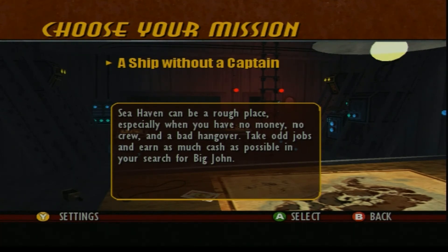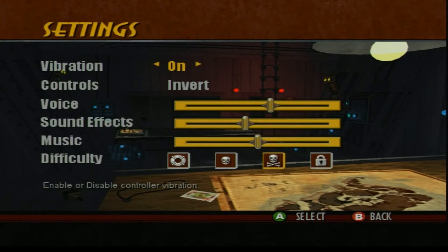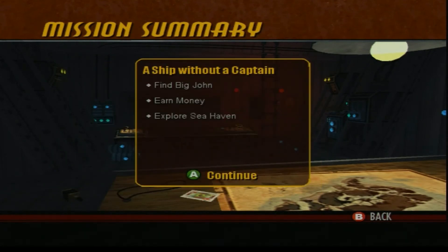The first mission of the game is 'Ship Without a Captain.' Sea Haven can be a rough place, especially when you have no money, no crew, and a bad hangover. Take odd jobs and earn as much caster as possible in your search for Big John. Let's check the settings real quick — vibration on, controls invert, good to go. Our mission summary: find Big John, earn some money, and explore Sea Haven.